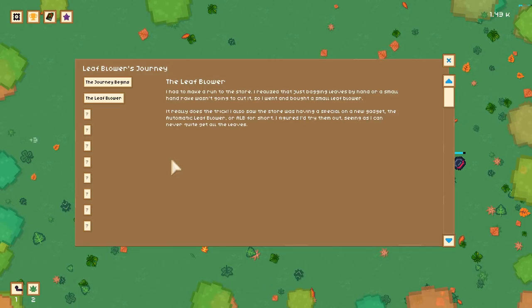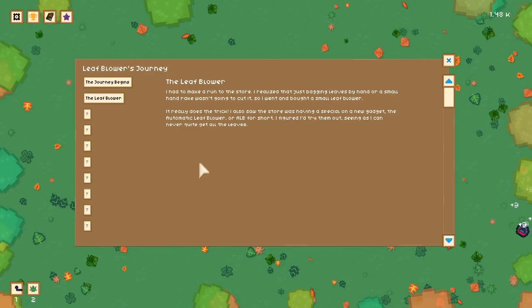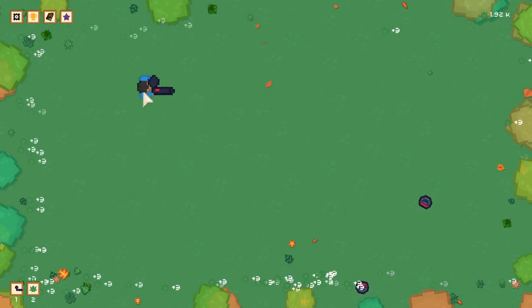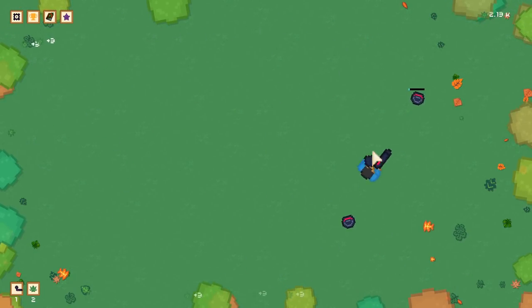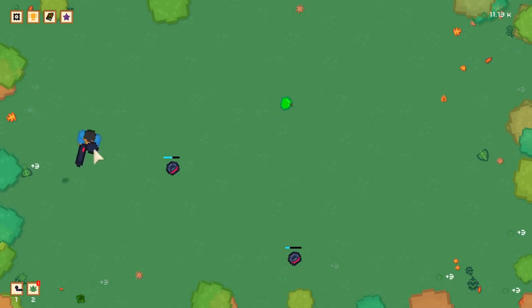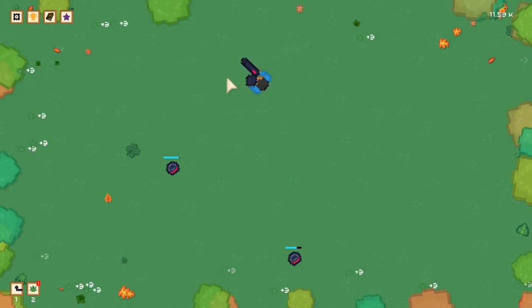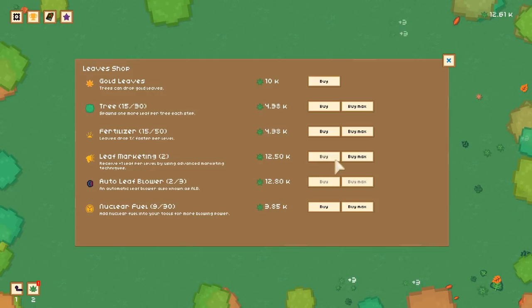There's a story mission here — there's a plot, things are happening. I decided to save up for the next plus-one of leaves so I'll get plus-four leaves now, which should obviously make everything go faster from there on.